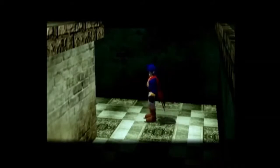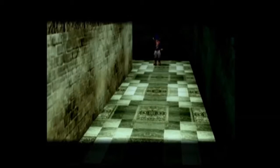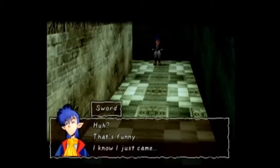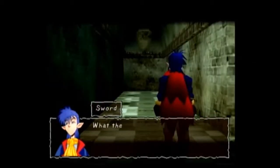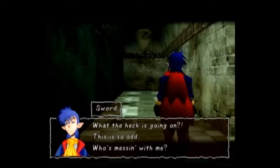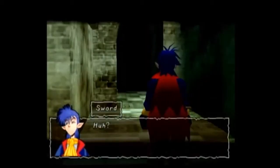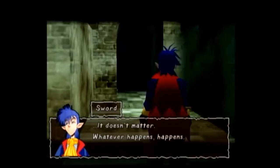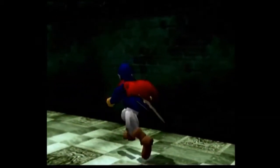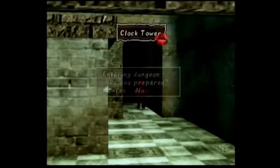We may not get too far into the game since RPGs tend to be slow going. After a bit more dialogue about strange vibes and something odd happening, I reach a clock tower and press A to enter the dungeon. 'Are you prepared?' Sure, why not — I've got my smiley face sword, so I'm all set.